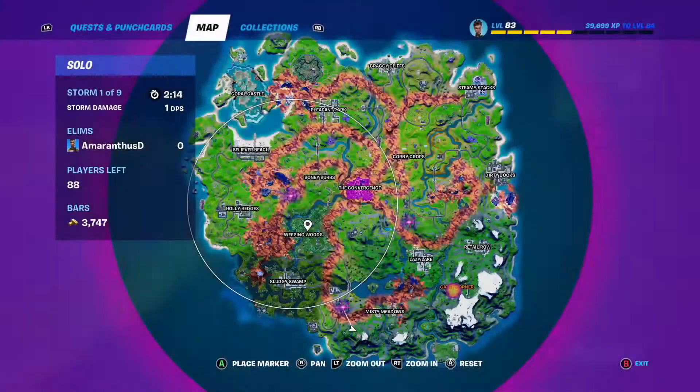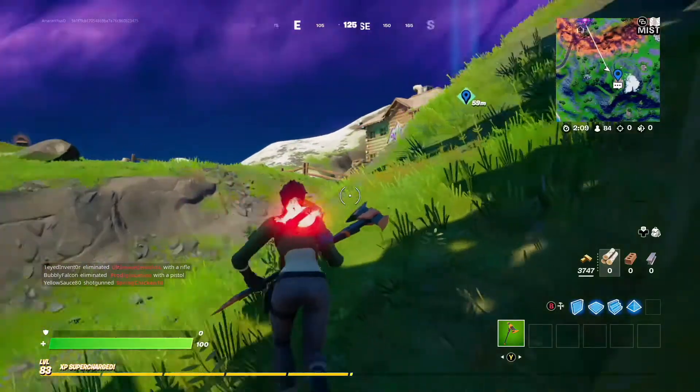I'm really excited to try one of these Icy Grapplers, so I'm going to show you where to find Fabio Sparklemane on the map at Apres Ski, and then we'll go and get an Icy Grappler and have some fun with it. Apres Ski can be found down here at the bottom of the map — I've just marked it.